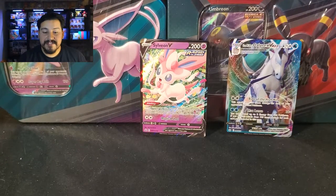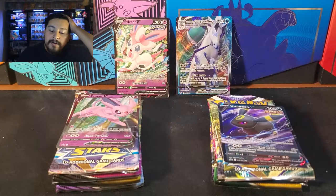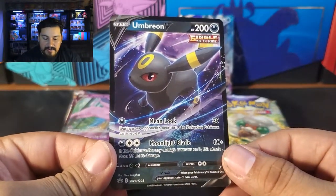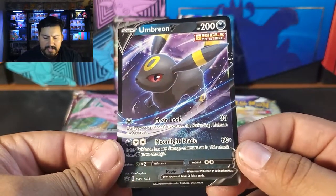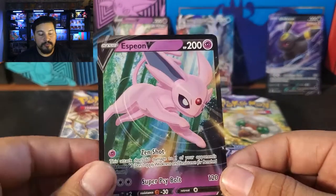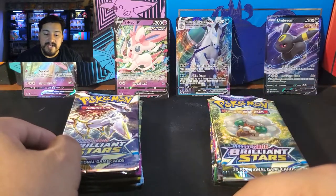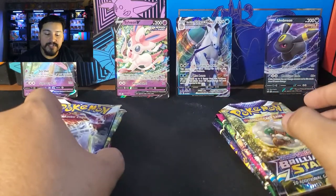That's going to do it for that tin. Let me go ahead and open up these other ones so I can have all the packs out for you guys. We're back — we have all of our other tins open. Let's take a look at the Umbreon promo card with Mean Look and Moonlight Blade — really nice, awesome name. And then we have our Espeon V with Zen Headbutt and Super Psy Bolt. So cool promos. Our Sylveon already got its hit with the Ice Rider Calyrex, so now this is Umbreon versus Espeon — let's see who wins the pack battle.